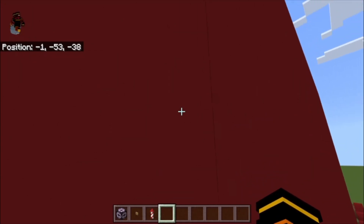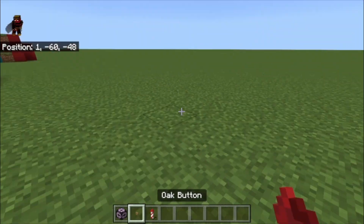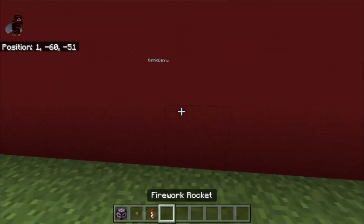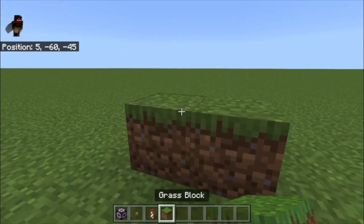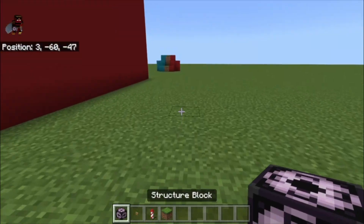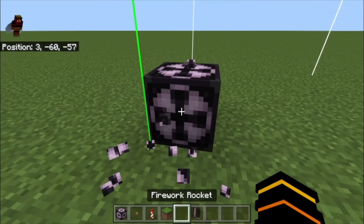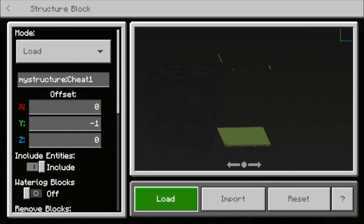First thing we're gonna do is take a little peeky peek — Danny hasn't even started. I'm so nervous guys. Okay, I can't see the lines — that's clutch! So we're gonna hit this and say: cheat one, load, load.